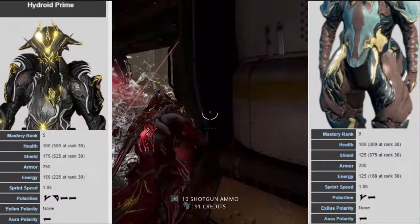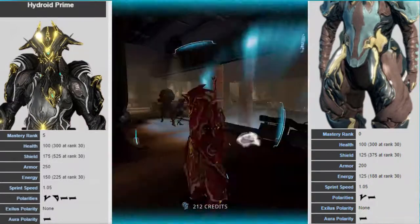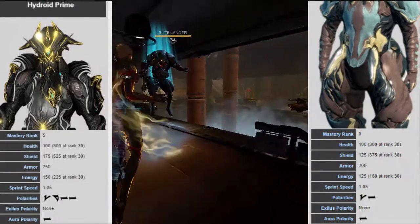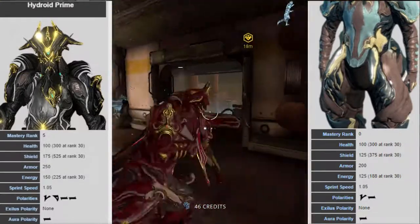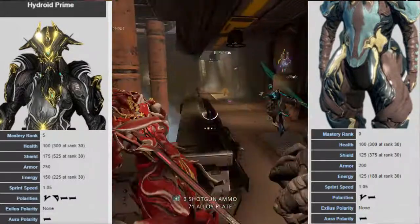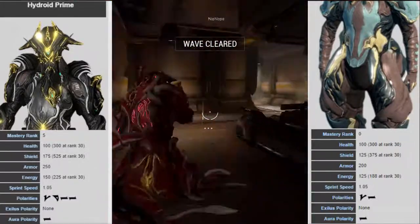He has 250 armor, which is a little better than the original with 200. He has 150 energy which goes up to 225 at rank 30 — again an upgrade from the normal Hydroid which has 125 energy going up to 188 at rank 30. Like the original, he has a sprint speed of 1.05. His mod polarities are V, D, two dashes, and a dash in the aura slot. Also note, you have to be MR5 to get him.